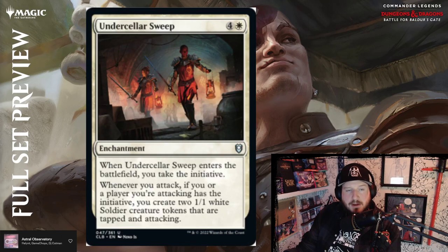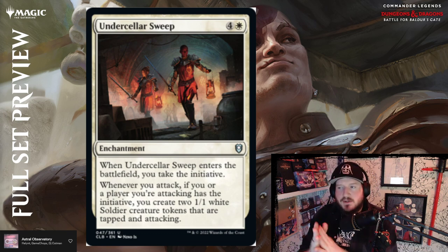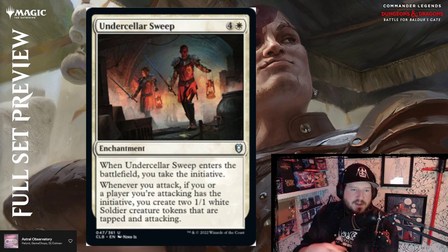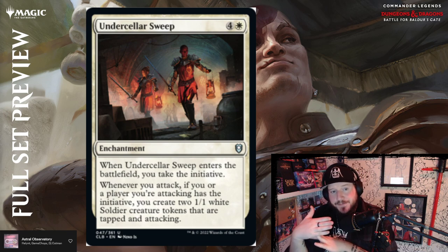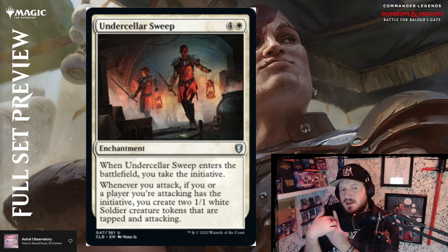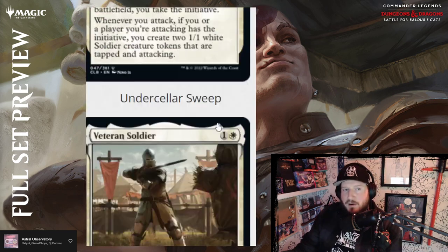Undercity Sweep is four and a white for an enchantment. When it enters the battlefield, take the initiative — the initiative is like monarch plus, beginning of your upkeep you travel through the Undercity dungeon and trigger whichever room abilities you're looking for. Whenever you attack, if you or a player you're attacking has the initiative, create two 1/1 white soldier creature tokens tapped and attacking. This incentivizes you to attack as the person with the initiative, but also to attack the initiative holder if you lose it. Above par for sure.